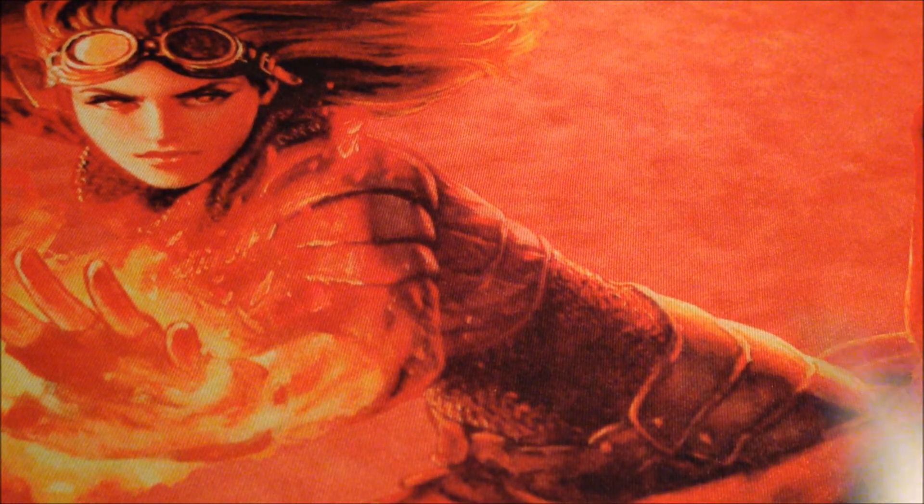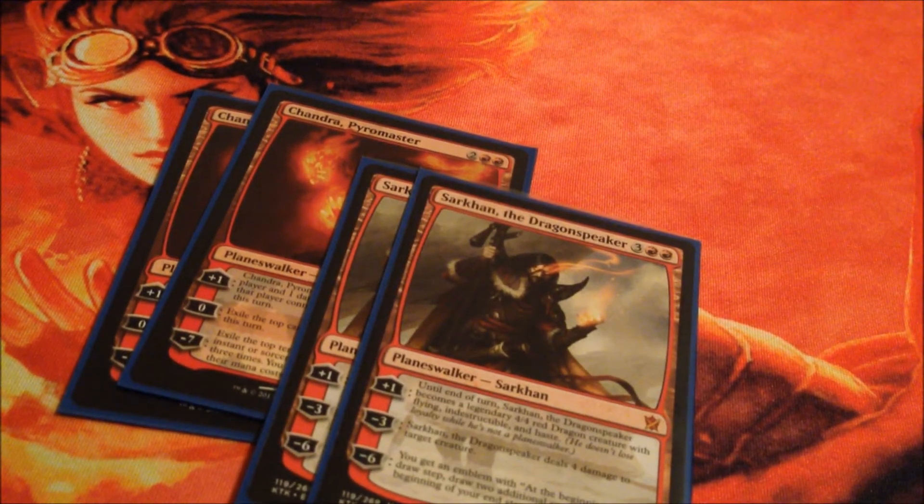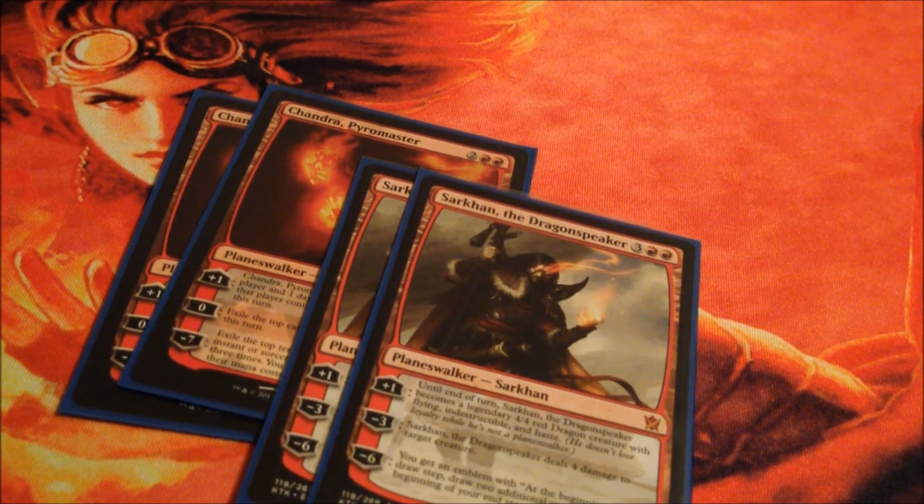For our planeswalkers we have Chandra Pyromaster and Sarkhan the Dragon Speaker. Personally I love Chandra's 0 ability, and I use Sarkhan for his dragon. I use both my planeswalkers as support, not primary attackers, because of their high mana cost.